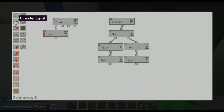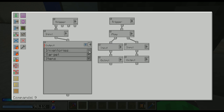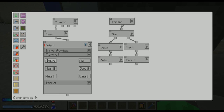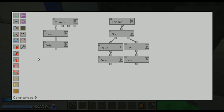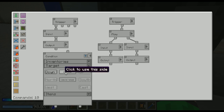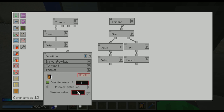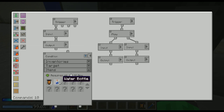Now we wanna output and activate — we wanna output it to the chest, it doesn't matter where. Now we've got water bottles and the camel pack, so we just want to check if we've got everything we need. We will check if in the chest we've got a camel pack — one camel pack with damage value 100. Then we want to check if we've got four water bottles.